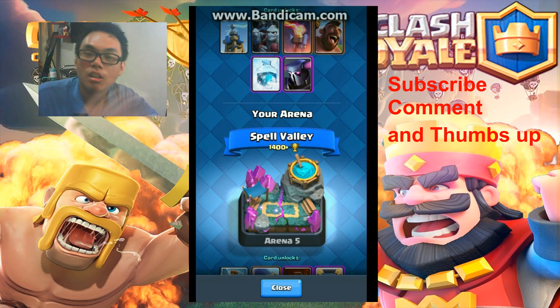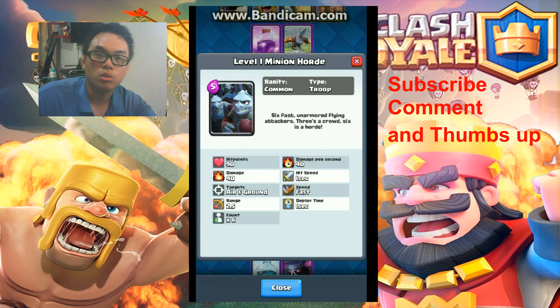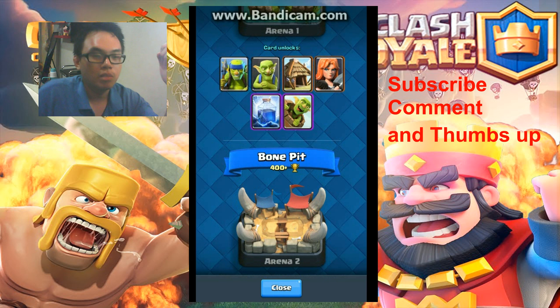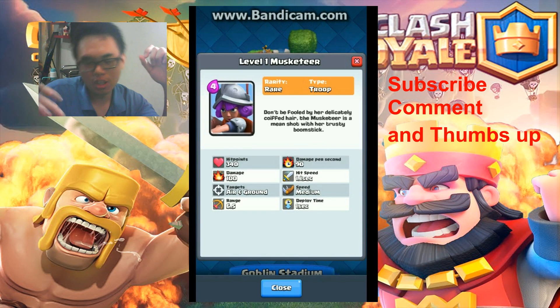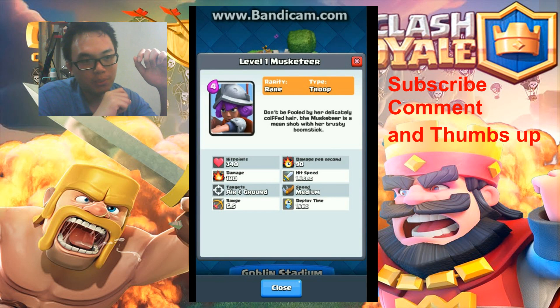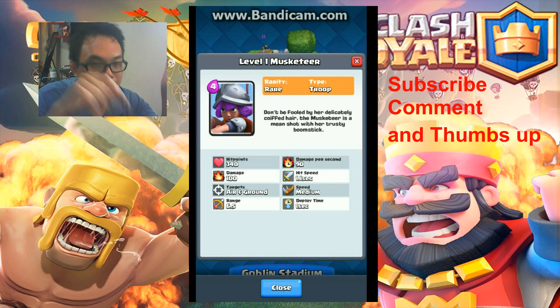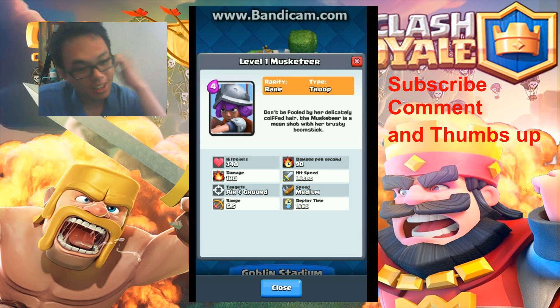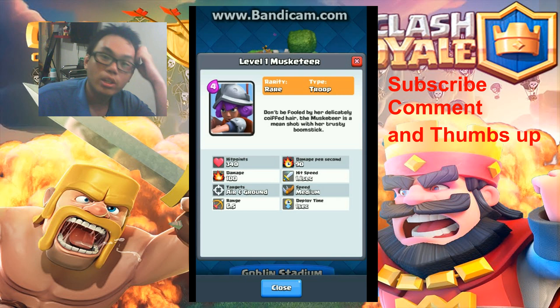A lot of Minions can surround you and hit you, but if you use Musketeer it can shoot at long range. You should remember to place it at the back, not in front. It deals 100 damage at level 1, which is really high and really good.